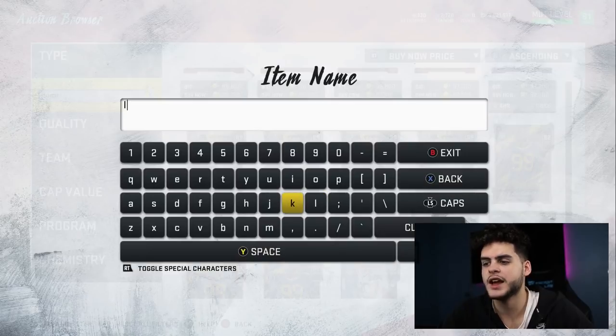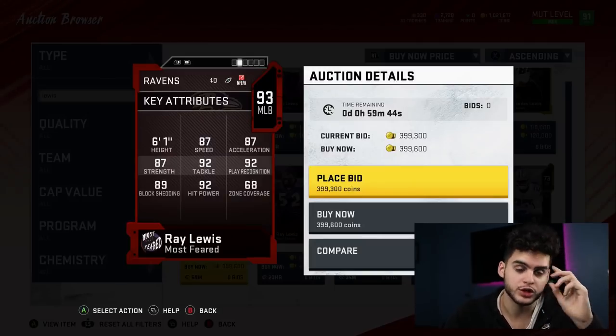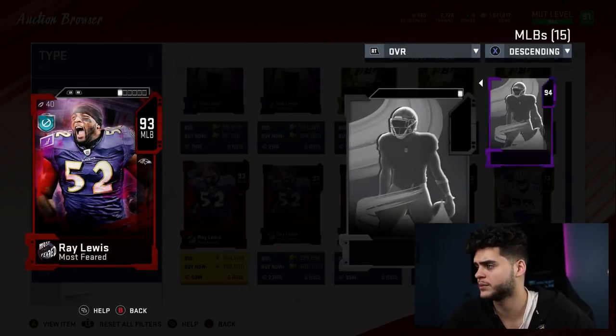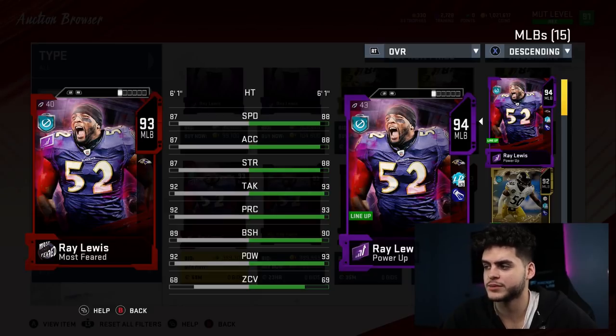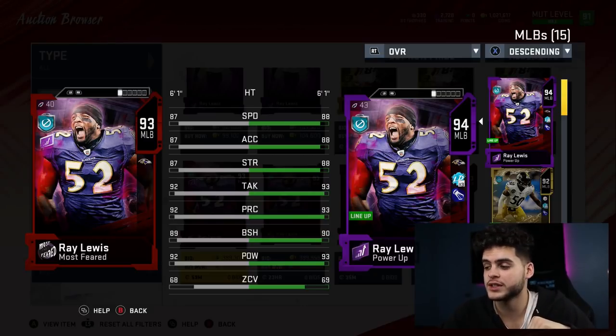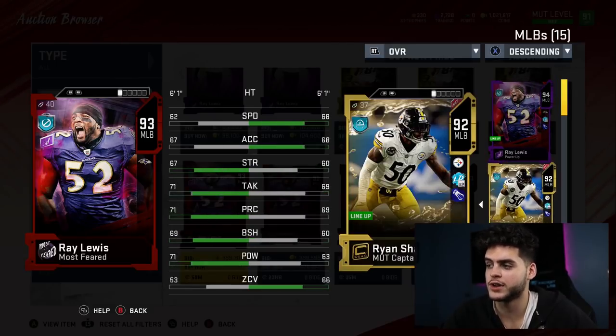He probably shouldn't be as high as I put him, but I'm a huge fan — Ray Lewis at linebacker, you guys don't even know. When a guy runs a slant and you hit stick with your linebacker, Ray Lewis destroys them. They can catch it 5 yards away and he'll hit them and they'll drop the ball. If you run his way after a catch, you're dropping that ball. He has high speed, high hit power, high tackle, high play rec, high block shedding. Powered up, look at those stats — all above 90s. He stops the run, he's an amazing run stuffer, and he's still not bad in coverage because he's fast.